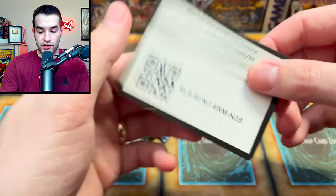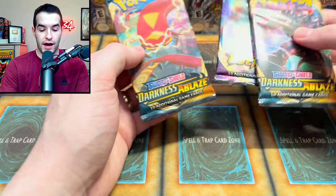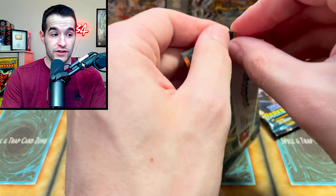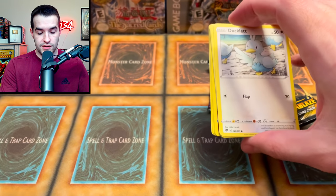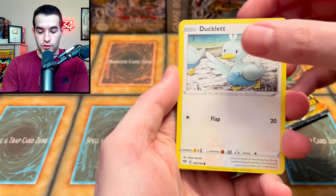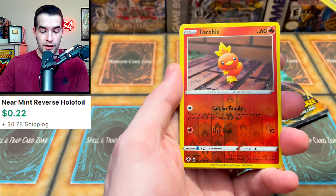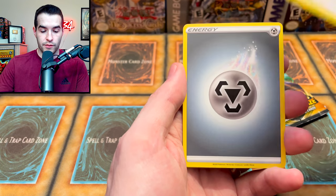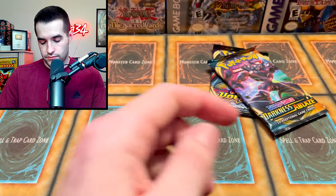Okay so in here we have the Trainer Challenge. There's a nice code card for you guys. Let's see if we can pull anything good. I think Darkness Blaze does have a Charizard — that's like every set these days, so that's all I know about it. I'm old school so I know the Paras, the Marill, that kind of stuff. Skarmory. Torchic. Delcatty — wait, is that our rare? We have a non-hollow rare. Dang it.